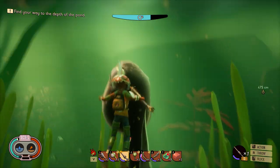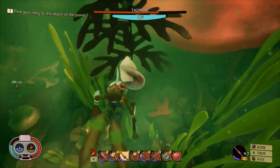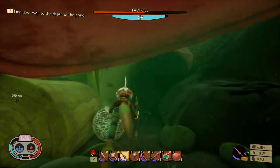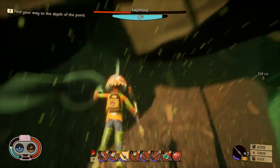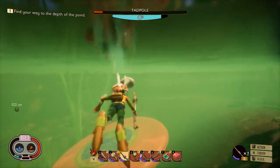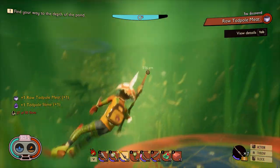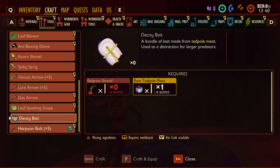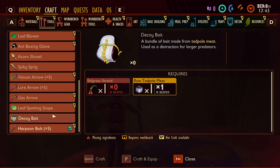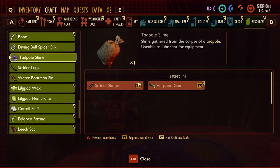Let's kill one of these tadpoles. This is going to be such a pain to kill — it's a harpoon gun target, 100%. Tadpole's dead — it floats, which is kind of funny. We got raw tadpole meat and tadpole slime. The raw tadpole meat is used for decoy bait — a bundle made from tadpole meat used as a distraction for larger predators, possibly the koi. Tadpole slime is used to make the strider skates and the harpoon gun.